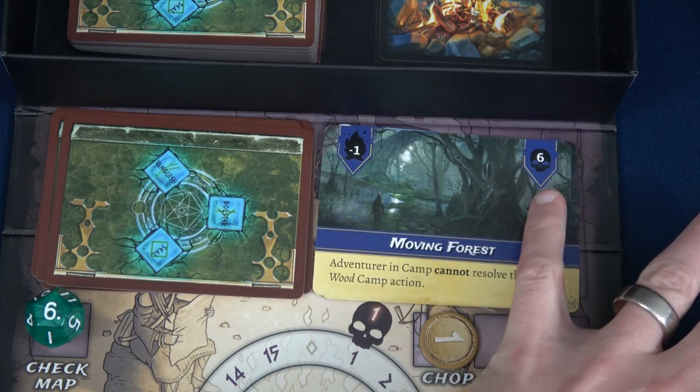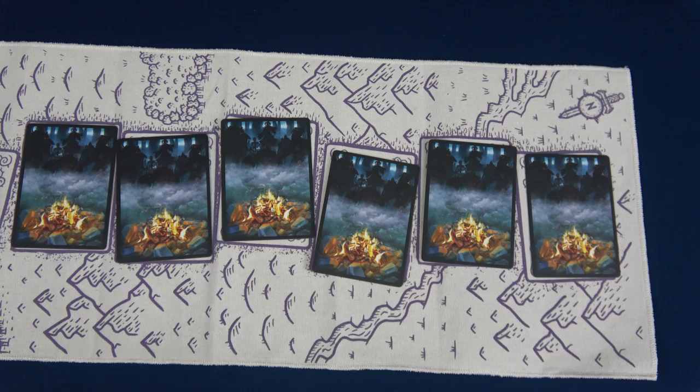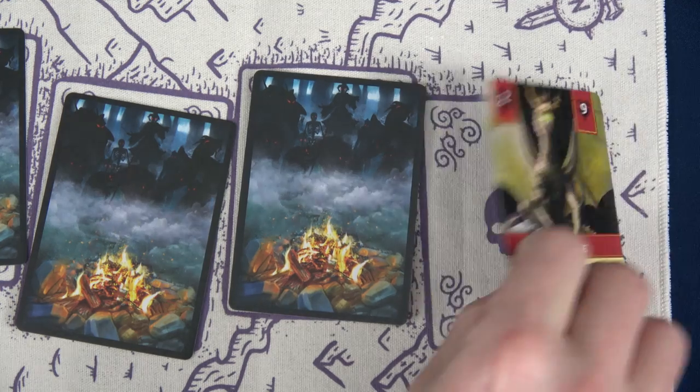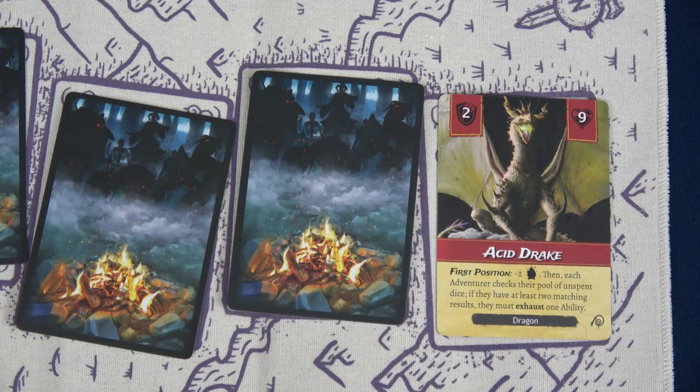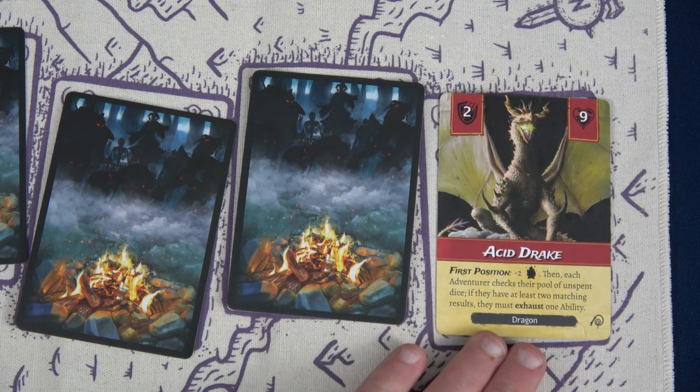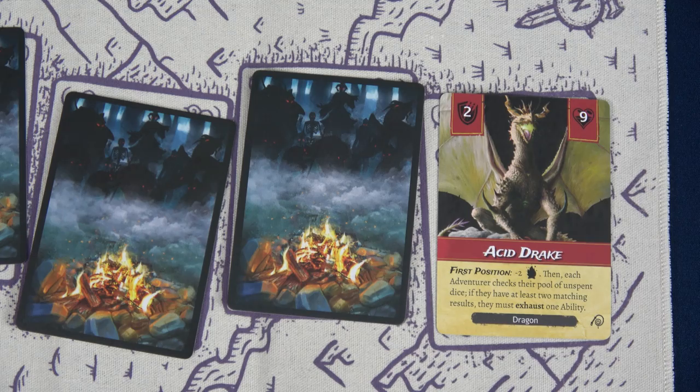We place six creatures in our line for round three. Revealing our first two: an Acid Drake with a first-position effect — minus two fire, then each adventurer checks their pool for unspent dice; if they have at least two matching results, they must exhaust one ability. We're losing two fire right away. Looking at our dice: 8-4-3, 6-5-3, 8-6-2 — we are so lucky no one had two matching values, but minus two fire is terrible. We are definitely chopping wood next time.